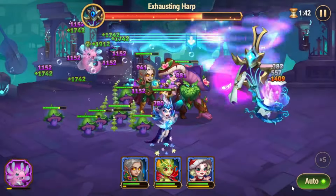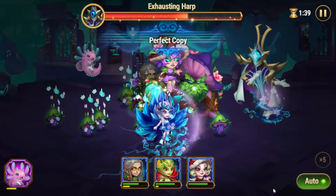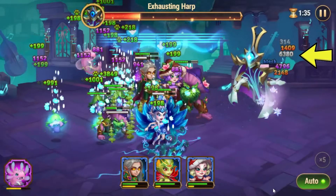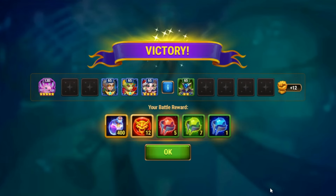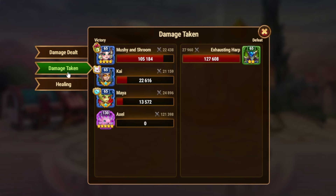It will be very beneficial if you bring a hero who can counter magic damage, like Rufus or Isaac. You are not limited in this battle, so you can do all types of damage to Harp — physical, magic, and pure damage. From the battle log we can see that Harp cannot do healing.